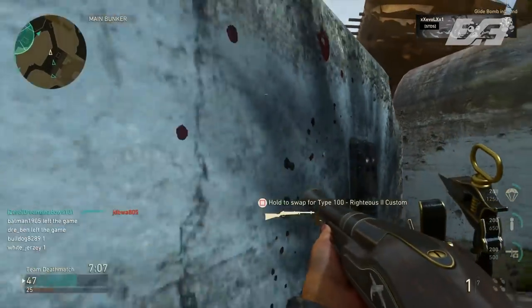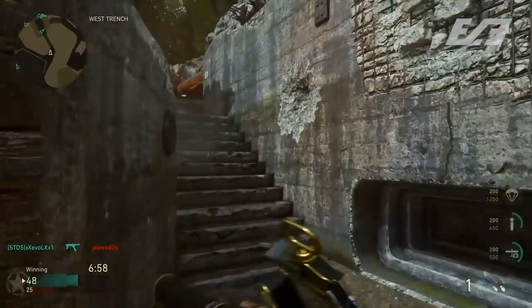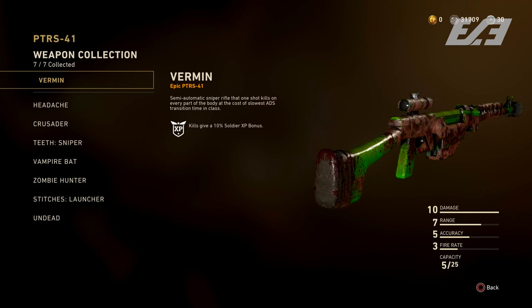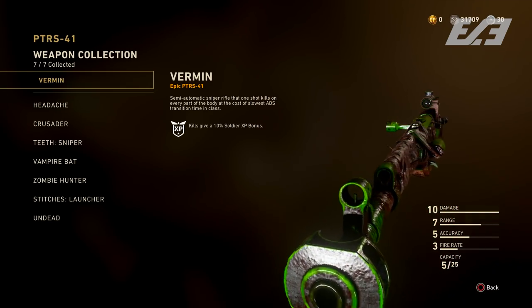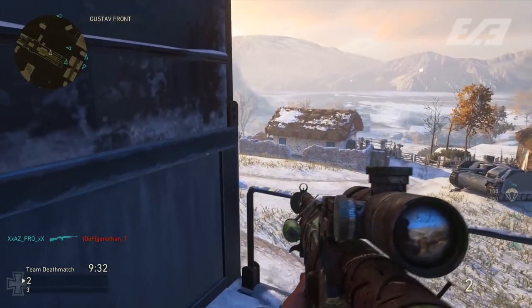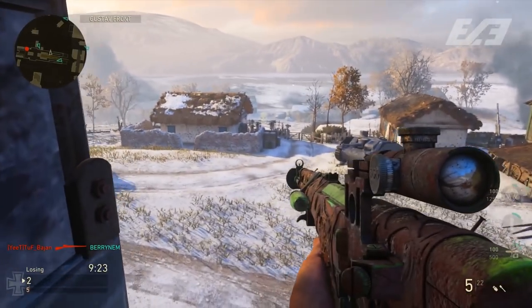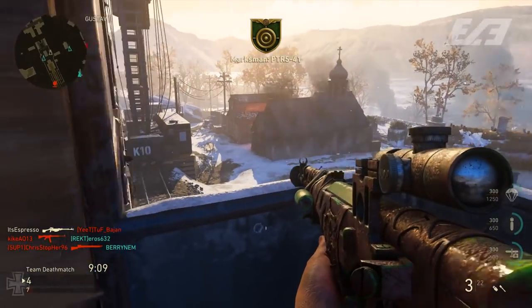The top four are really close to each other and come down to personal preference. At number four is the PTRS-41, which might sound weird because I absolutely love this weapon. It's a sniper, which already puts you at a disadvantage in many situations unless you're a monster with a sniper. It's also a little clunkier than other snipers we've seen — the Kar98k, the M1903, and the Type 38 all have similar mobility and ADS time, but the PTRS is a peg below those.